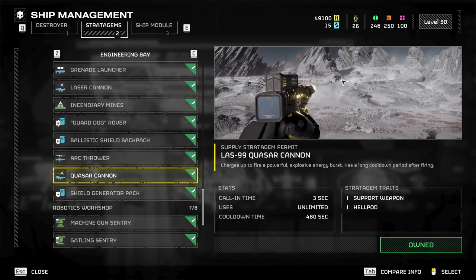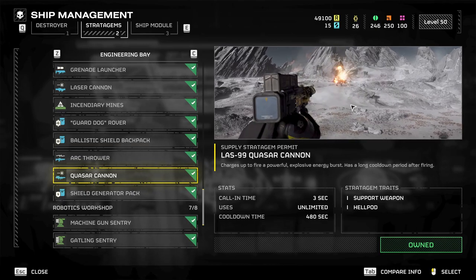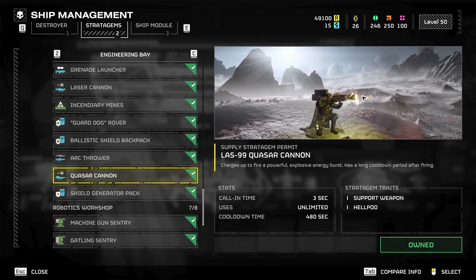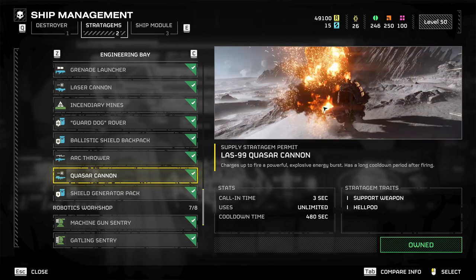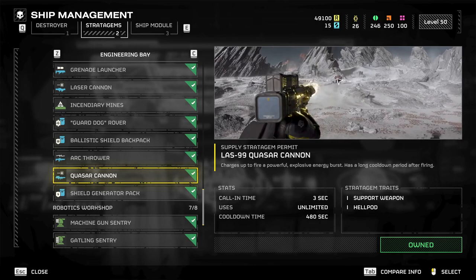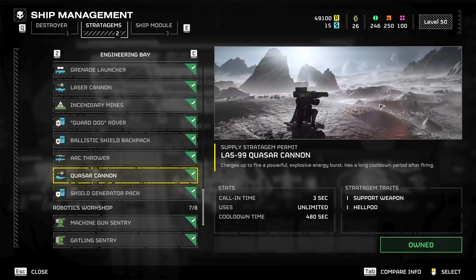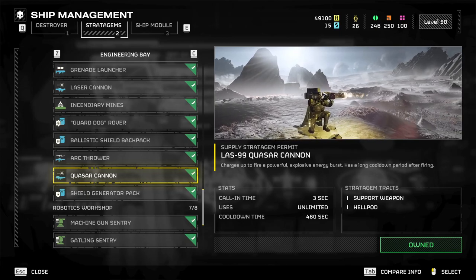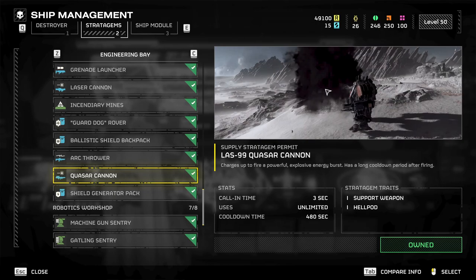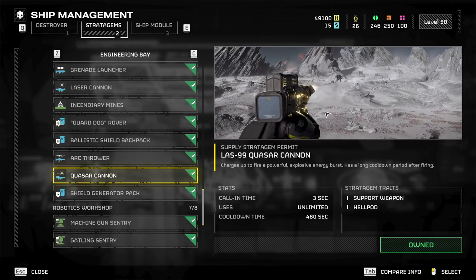Quasar cannon — the newest one. This is cool. It charges up and just blows shit up. You can get two shots off before it overheats. I haven't tried that yet. You've got to hit the right head slot on big targets. Take your shot, put it on your back, take your primary out, let it cool down, then bring it back out for heavy problems. Really, really like it.